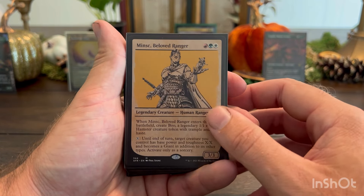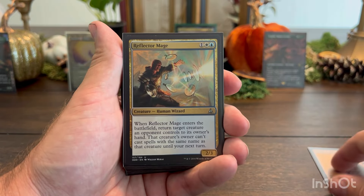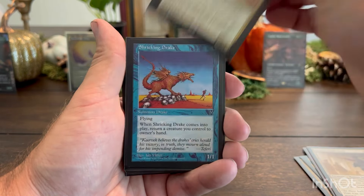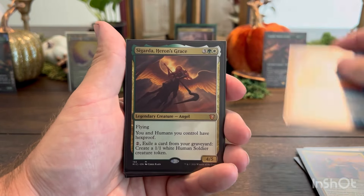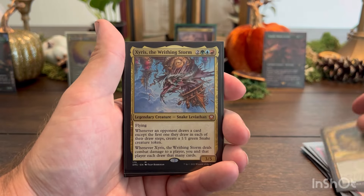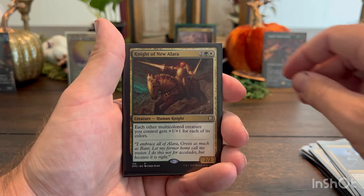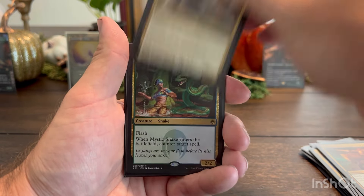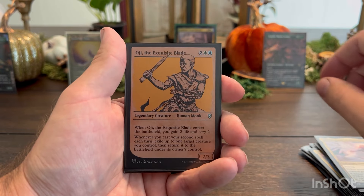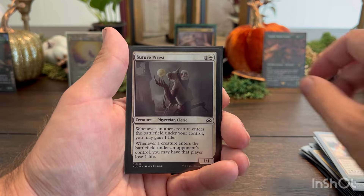We have a few non-Lord of the Rings creatures in our deck as well — they are multicolored, which helps activate our commander when we cast them. We have Minsc the Beloved Ranger, Reflector Mage, Gaddock Teeg, Burning-Tree Emissary, Mentor of the Meek, the Falja Wayfarer, Shrieking Drake, Sigarda, another Sigarda, Squee the Immortal, the Coiling Oracle, Zegna of the Rhyming Storm, Selvala Explorer Returned, Prime Speaker Vannifar, Knight of New Alara, Serac the Dragonclaw, a Mystic Snake, Knight of Autumn, an Angel of Rebirth, Oji the Exquisite Blade, a Village Bell-Ringer, Derevi the Imperial Tactician, and a Suture Priest.